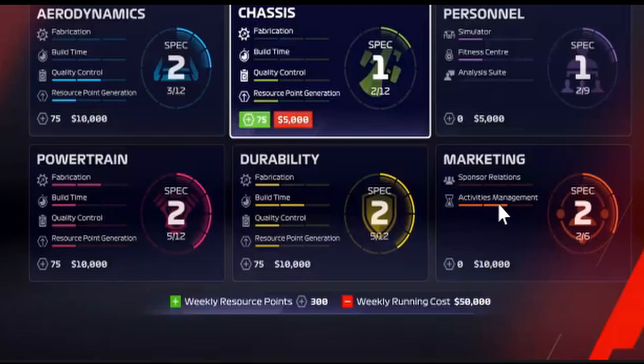This is the R&D screen — one thing that annoys me with 2019 is I never got the quality control stuff because I just rather get a better car and challenge up the grid. But this changes that because you don't have to spend all your resource points. You spend a few resource points and can actually make the car better, but it costs 5,000. So depending on how much money you have and R&D points, it can be costly.